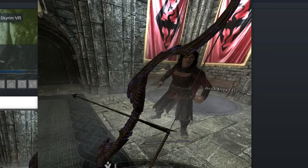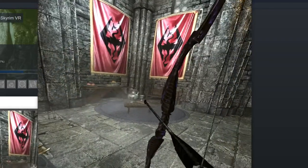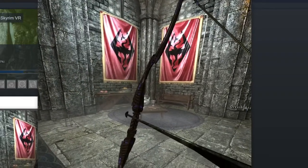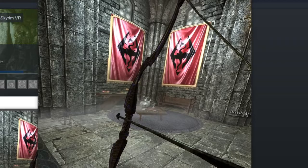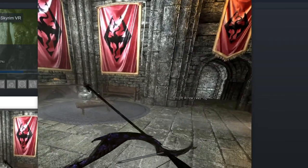A really good bow feeling comes from the audio and the haptics, with the pull audio and haptics mattering a lot, but also having a haptic rumble on the bow when holding at full extension. In addition to that, it feels really good to have a release haptic pulse.